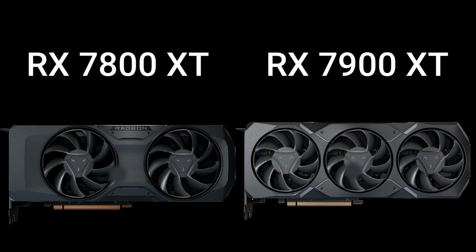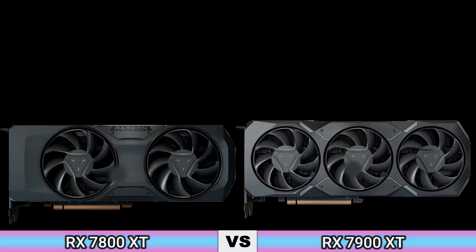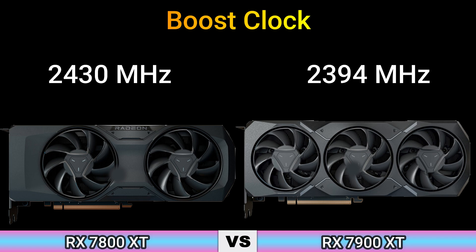Now enjoy this video. Firstly, we start with performance. Base clock: 1295 MHz and 1387 MHz. Boost clock: 2430 MHz and 2394 MHz. Game clock: 2124 MHz and 2025 MHz.